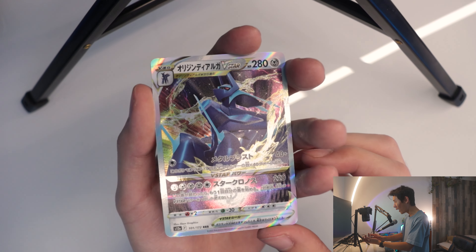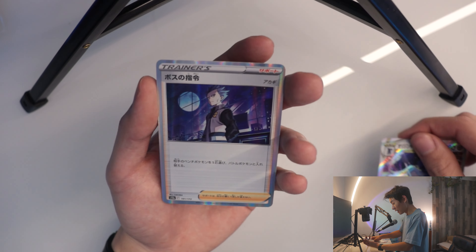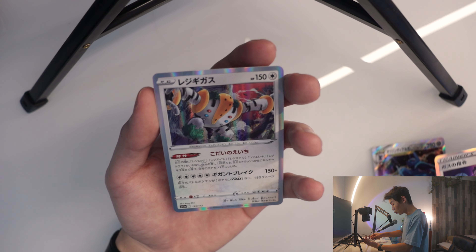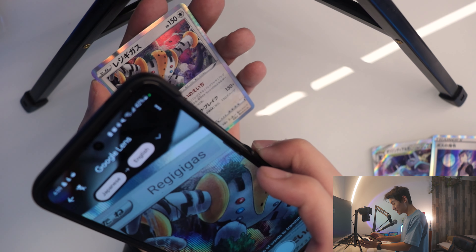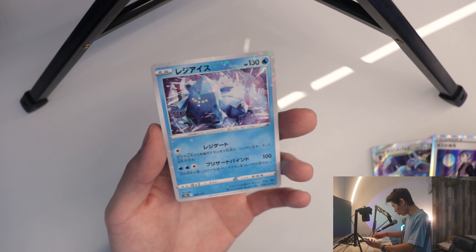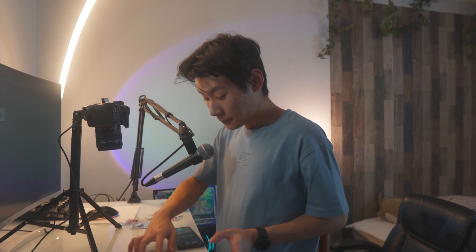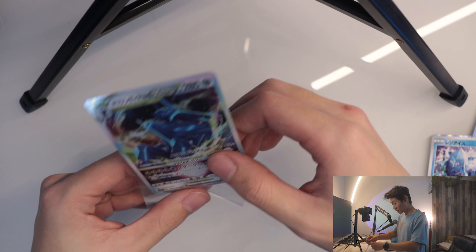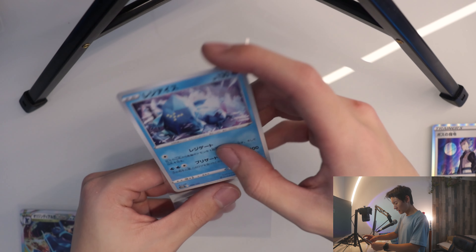Triple rare! Wow, look at the shine on this reverse holo — absolutely beautiful. Next card we have a reverse holo trainer, that looks pretty cool. And then holo — what is this iron giant looking thing? Regigas — I'm gonna call it Reggie. And the last card — it legit says cash register ice — a Regieleki. Ice ice baby. Triple rare Dialga and my boy Reggie.